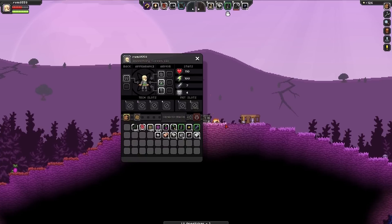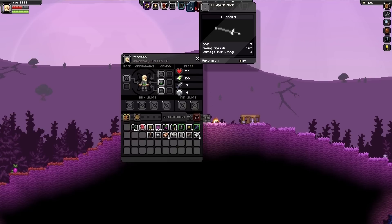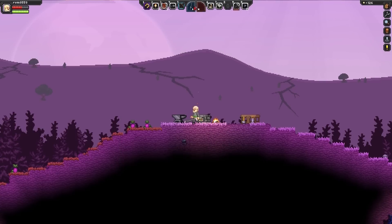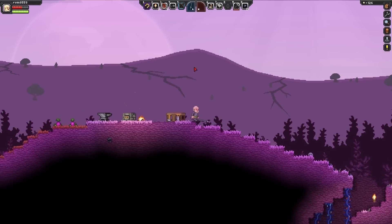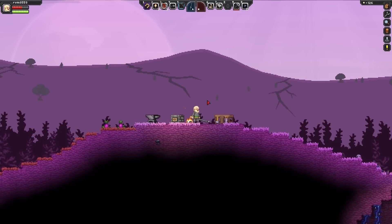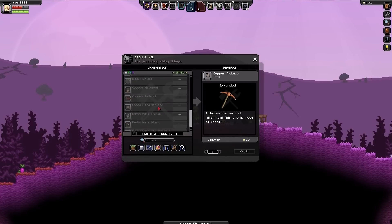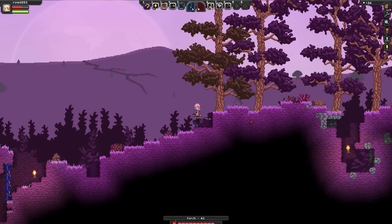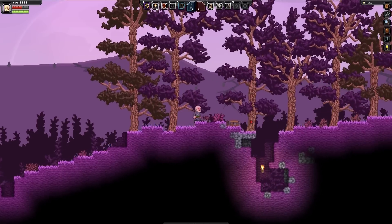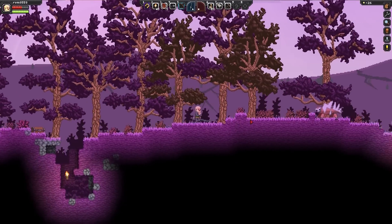And there we go - it has seven DPS compared to eight on the one I found. This one's a lot faster though, so I'm gonna go with this. I like fast weapons, I've always liked fast weapons. And I can make a copper pickaxe, so I'm gonna do that and that is all I can make. Now the only thing I would like to make before I go down into the horribleness of the underground is a shield, and I would need more iron to do that.